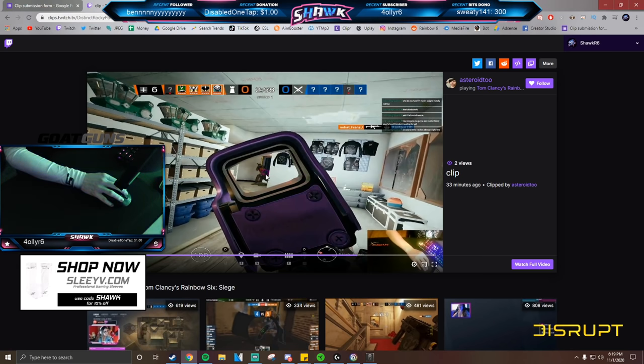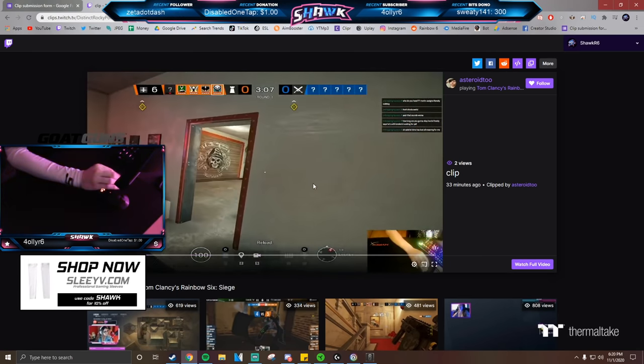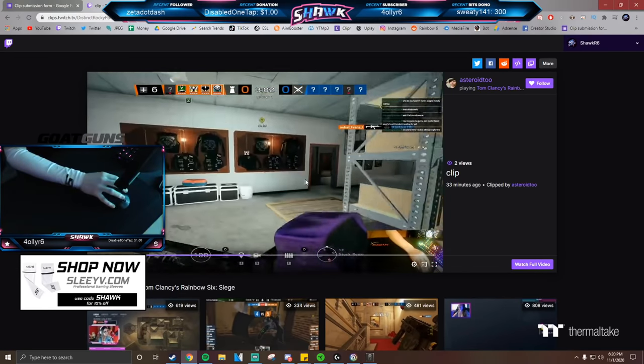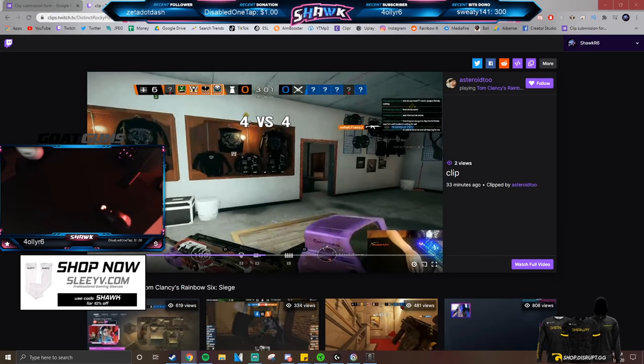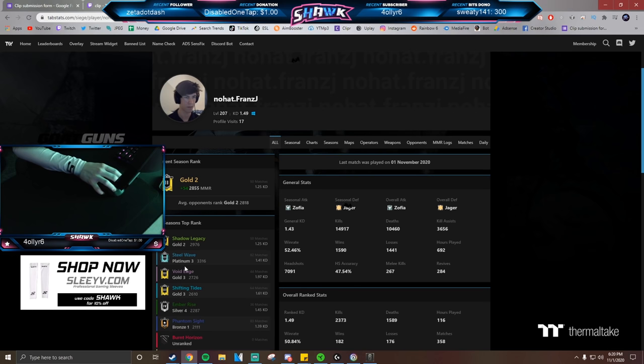Your crosshair placement was a little bad coming to this door — if he was crouched you probably would have been on him, but since he wasn't you had to make an adjustment. You can see you flicked up to his head; luckily you got him. Crosshair placement and movement is the number one thing to work on. I'd assume you're probably a solid Gold 1 to Plat 3 — and yeah, you peaked Plat 3 and you're Gold 2 now.